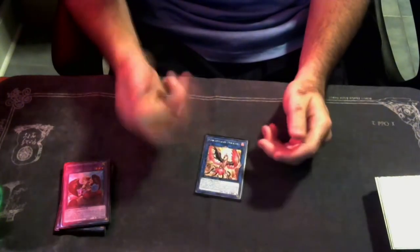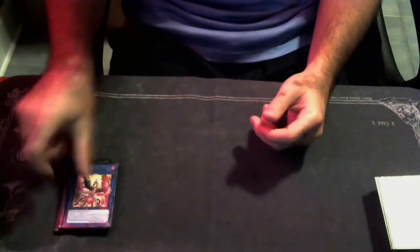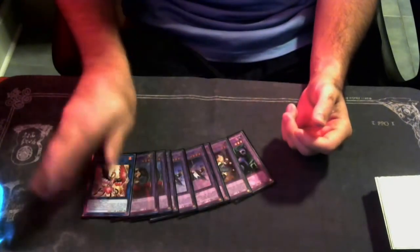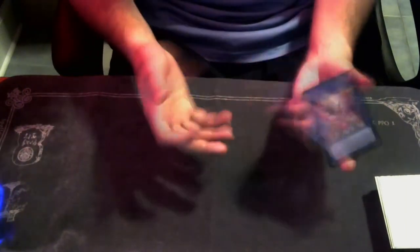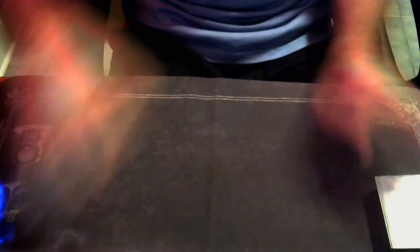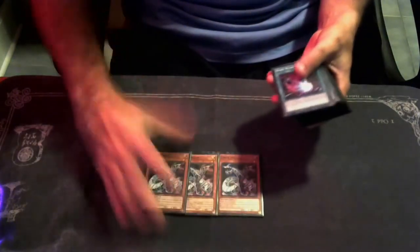Phoenix is just good for getting rid of stuff like Anti-Spell or anything that could potentially bother you. The extra deck is very flexible — that's what's really cool about this deck. Just depending on how you want to build it you can be very flexible with the extra deck. Now moving on to the main deck.